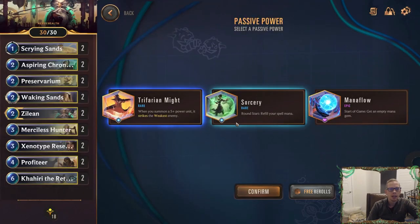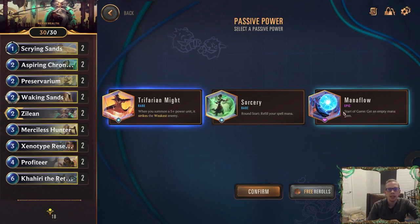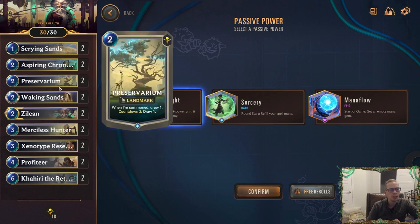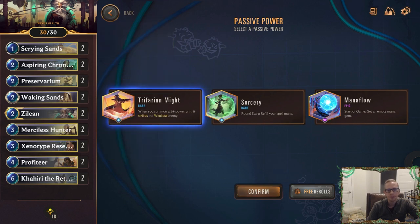We have our Zilean deck. It is Legendary mode, so I used some free rolls to get a power I liked. The first three runs I played with Zilean I kept getting the power that adds four extra time bombs to your deck, but Legendary mode is tough so I'm trying a different one — Mana Flow. Mana Flow gives you an extra mana gem at the start of the game, so round one you get two mana immediately.